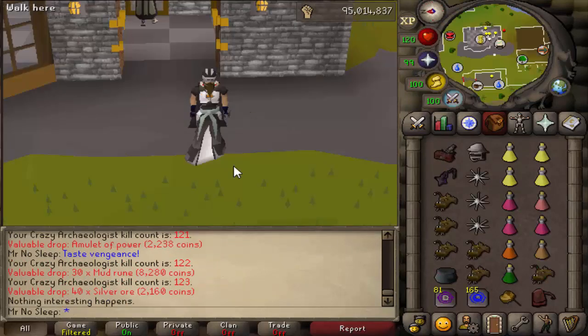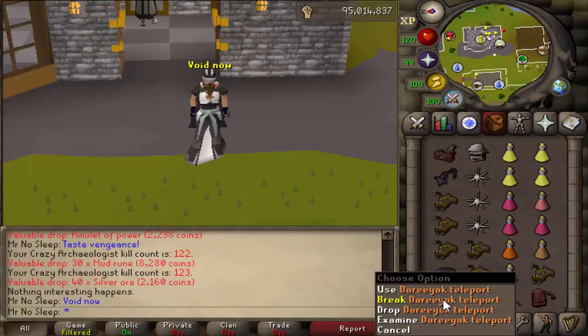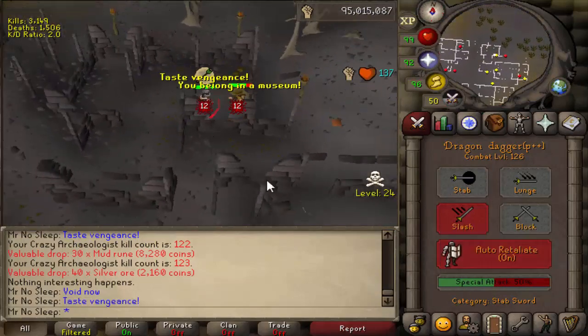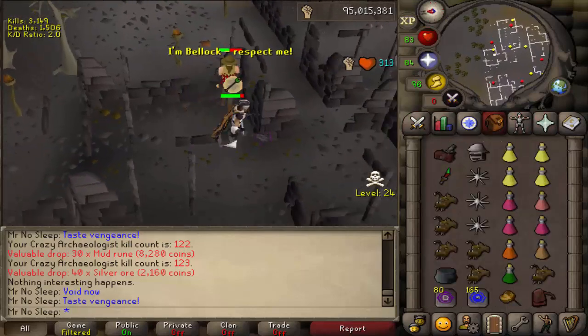After every single kill I was teleporting to my house to restore special attack, then teleporting right back. A lot of money was spent — supplies do add up over time — but if you want to maximize kills per hour, you've got to do what you've got to do. I wasn't too concerned because I knew we were going to profit during this video.